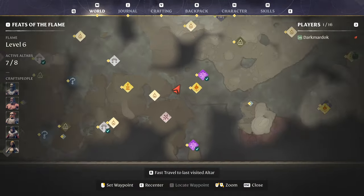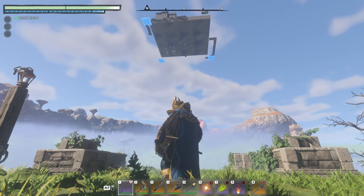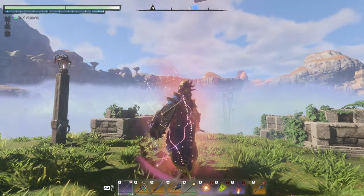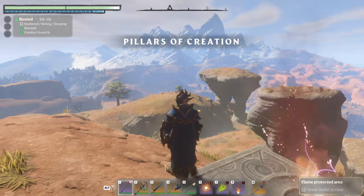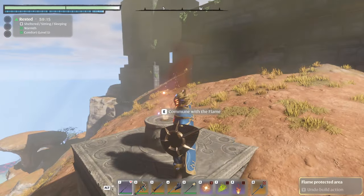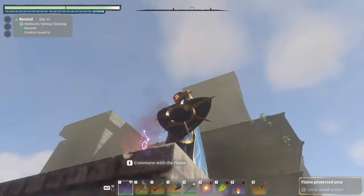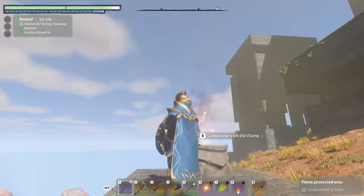One of the best spots to have a base is over here at the Pillars of Creation because you can glide to almost anywhere in the game pretty easily from being this high up. You can do the same thing here — build stairs all the way up as high as they can go, build your castle way up there, and you'll be able to glide to anywhere in the game.